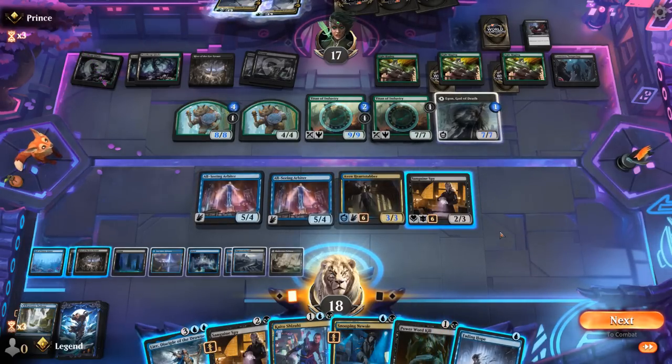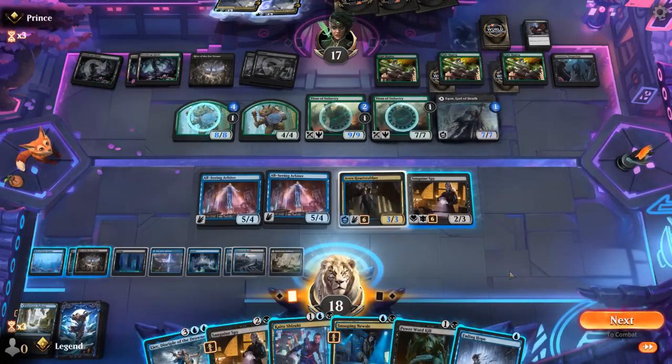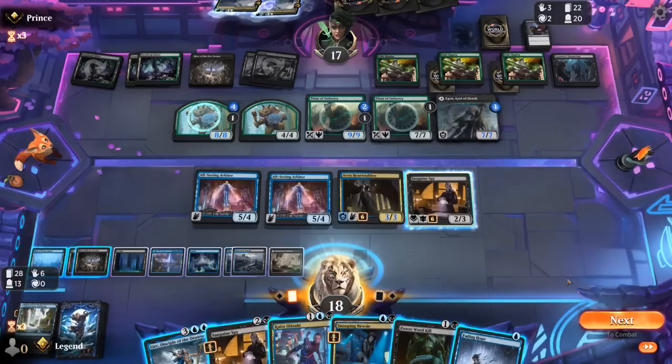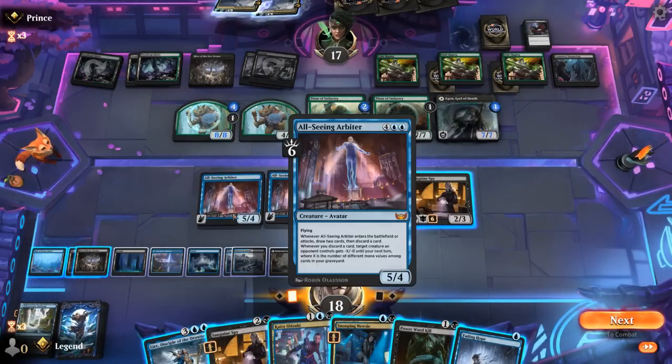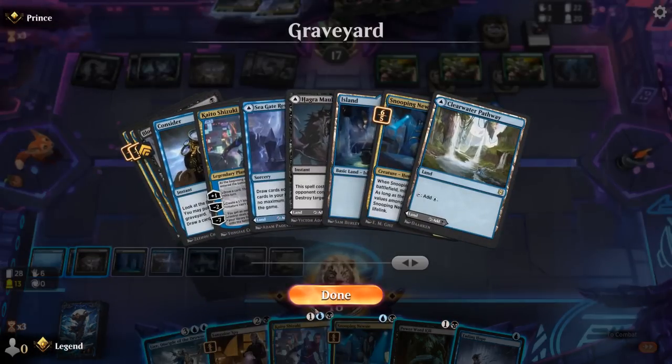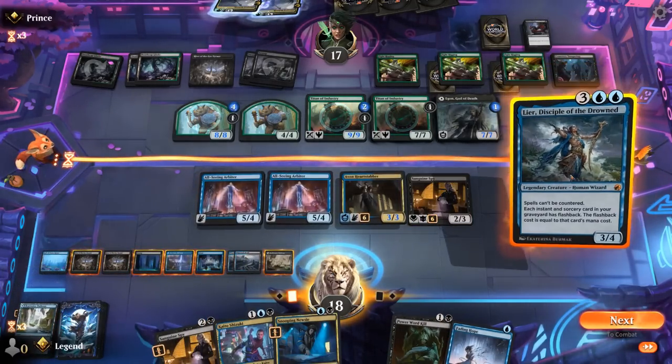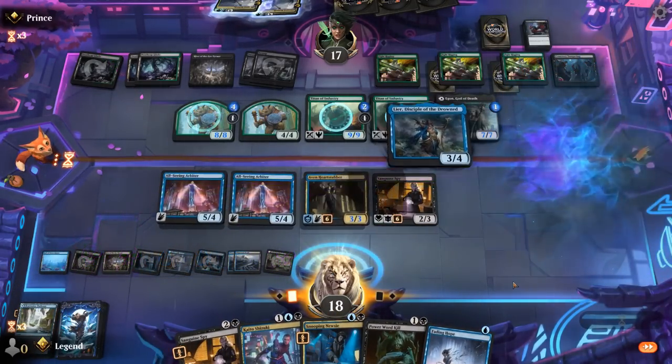That's one Titan already. Although maybe they kind of mis-sequenced the Fight Rigging triggers, otherwise they might have been able to play the other spells for free too. Fading Hope's not bad. So I can Fading Hope Lier, then Fading Hope again. I'll start with Fading Hope, we can attack, see what we draw. I guess we still have enough to also Power Word Kill, which can take care of Egon.